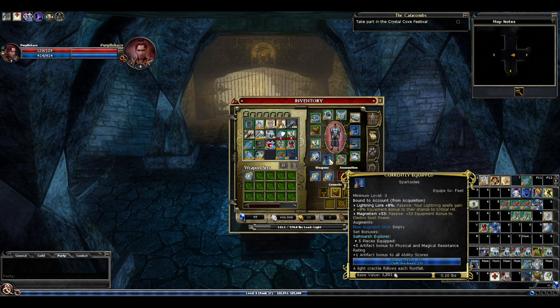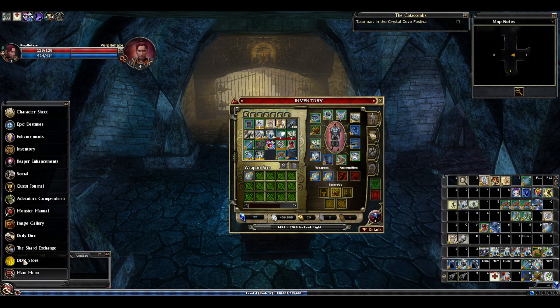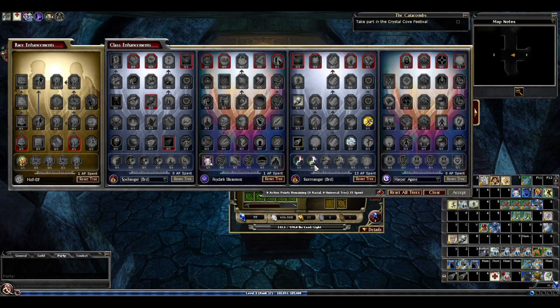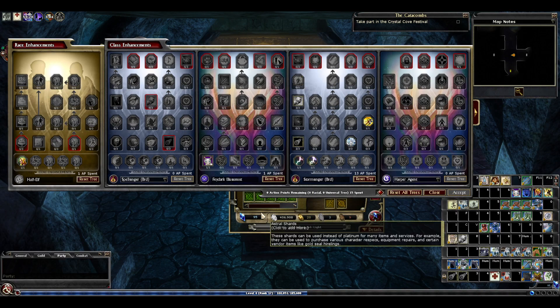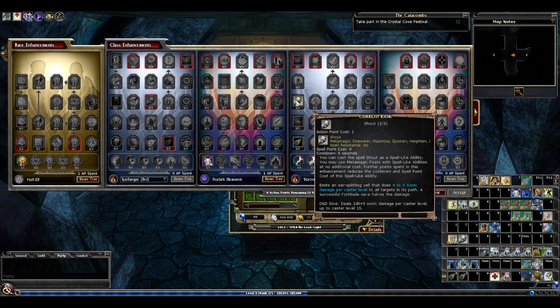I should have put this in at level 3 for some electric. I'm pleased to see that the electric thing in the Stormsinger tree — lightning strike — is triggering on sonic spells. I'm pretty sure it wasn't doing that before, but it's triggering regularly as it should be, which is nice. I'm hoping with those boots we've added we can get some meteor triggers out of it, and I think that's been the case.